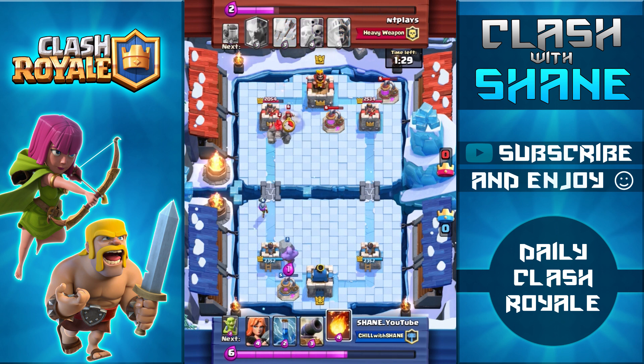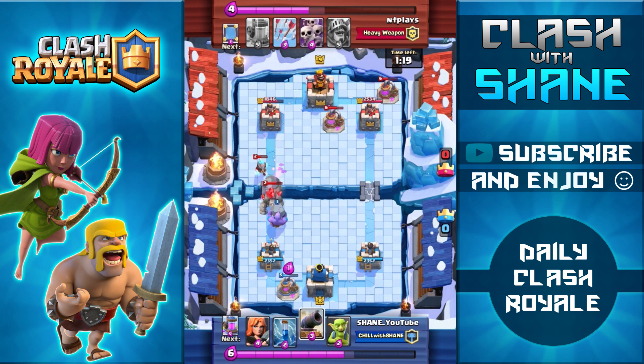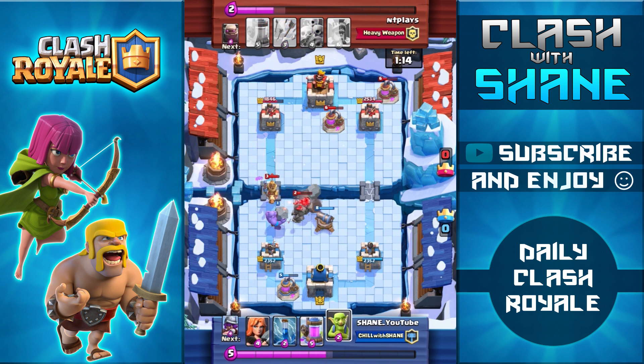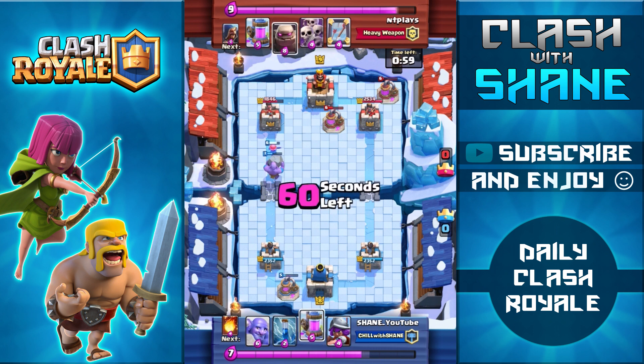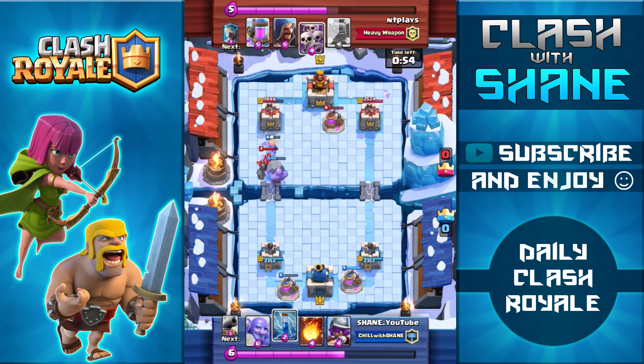My opponent mirrored his Elixir Pumps. I had the Fireball selected for a second to see if I could hit the tower and both pumps, but the Fireball wouldn't reach all three, so I held off. Musketeer going up front — Fireball to damage the tower and Ice Wizard, Bowler going in finishing off that Wizard with his ranged attack, Cannon to distract the Golem. We do a pretty good job defending, and now I have a counter push with the Bowler in the back and Valkyrie up front.